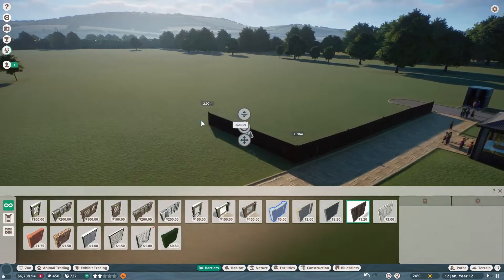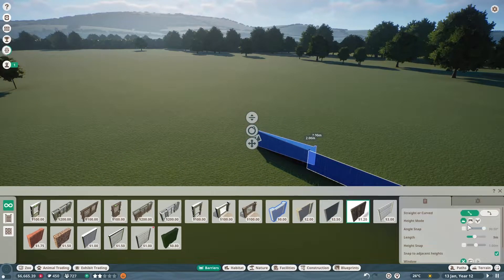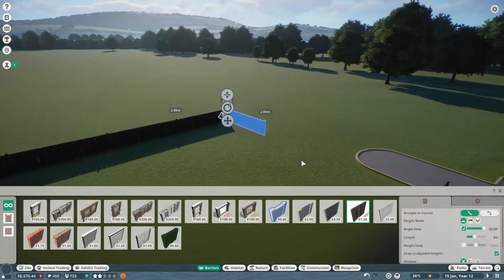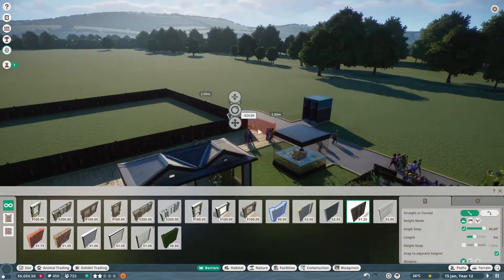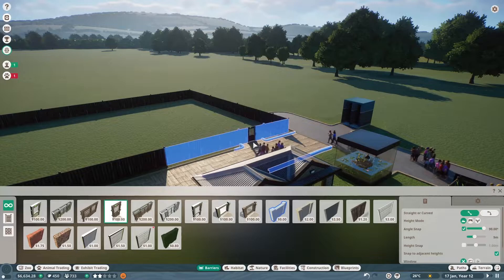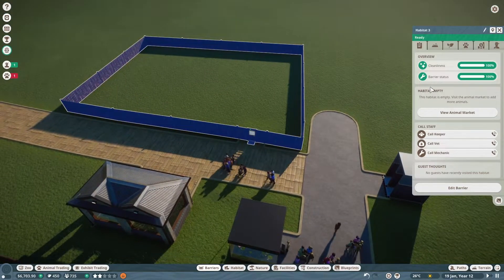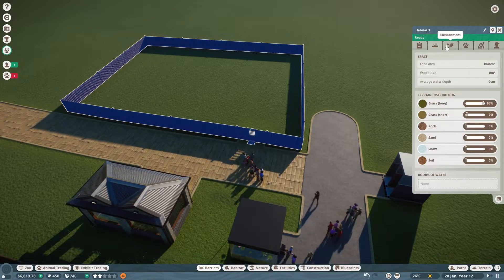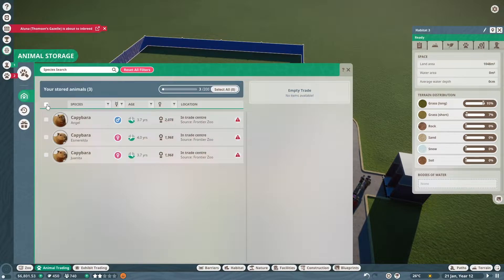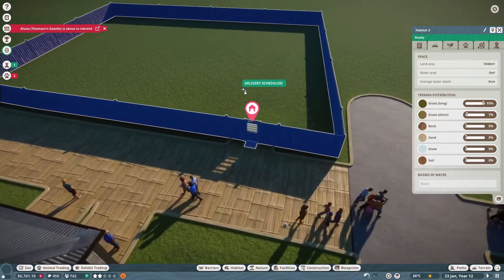I'm going to go straight along the front — actually, I'll just do a nice little square for the enclosure. That's not very straight at all, but it's fine! Let's grab these guys in.